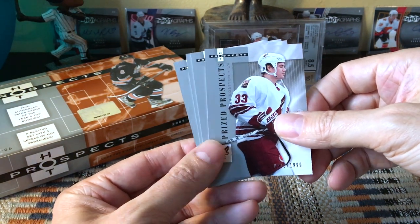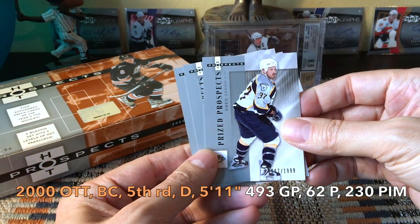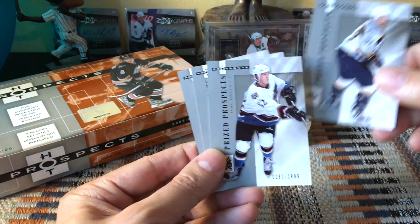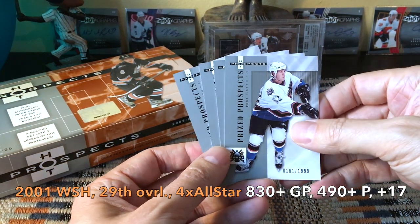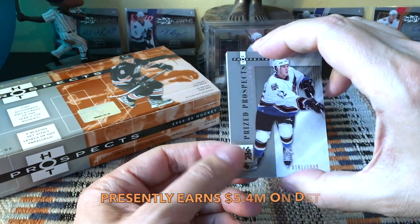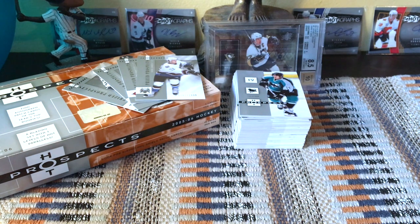We received Josh Gratton, who was actually undrafted by Philadelphia. We did receive Andy Roach, who played in Germany. Greg Zanin, who you might remember — Ottawa drafted him in the fifth round but he played almost 500 games and was definitely serviceable. We received Mike Green, who is probably one of the better defensemen of his era — you'll remember him from the Caps; he was drafted late in the first round and played around 800 games, with about 500 points — something to that effect. All the Prize Prospects are numbered to 1999 with no parallels within them.